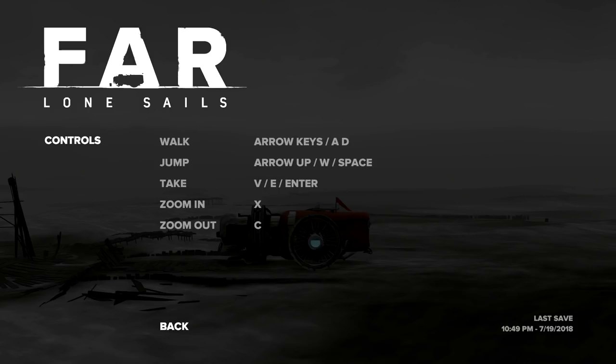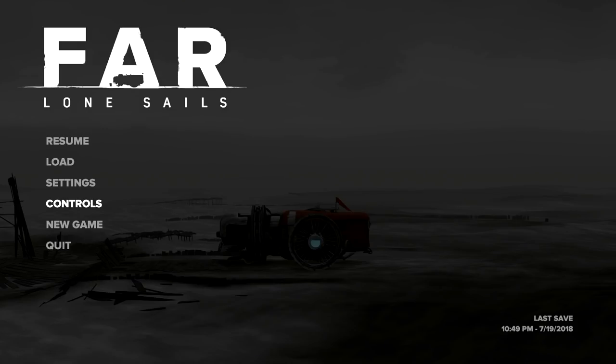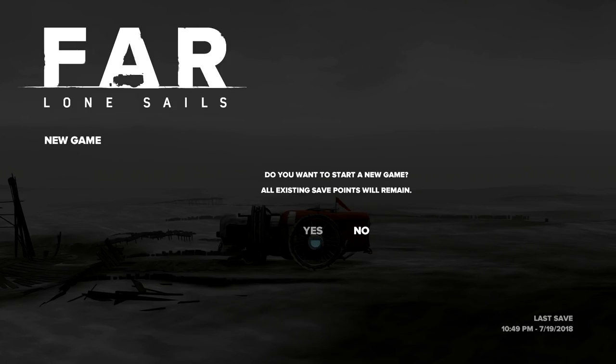I just wanted to show you here real quick — I've got no mouse. The controls are very simple: I can just walk, jump, take, zoom in, and zoom out, and that is it. We've got it on highest graphic settings, which I'm sure is still not very demanding. Let's go straight into a new game and see what we think. Let's start anew.